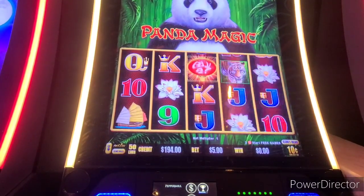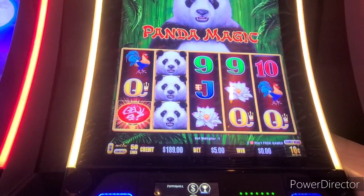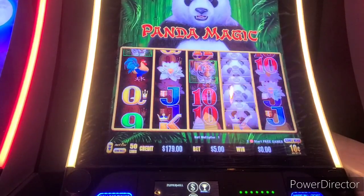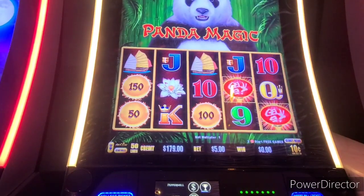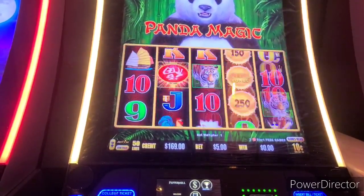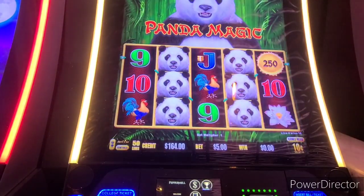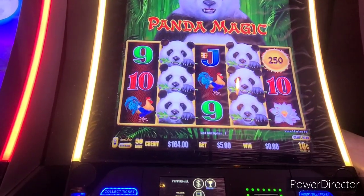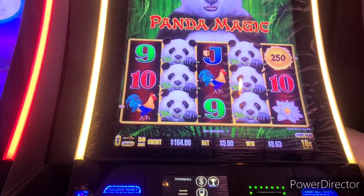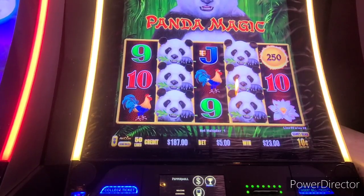Oh, two paper lanterns, followed by the usual one paper lantern, followed by one paper lantern. Come on, we need three of those or six of those. Come on — six, three more. Everybody's showing but they're not giving. Everybody's teasing. Got some knives and some roosters. Our first line hit — $23!